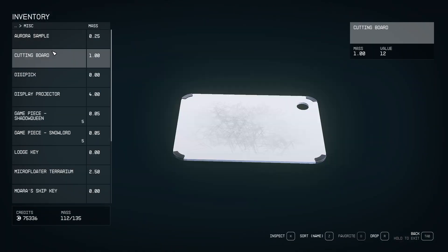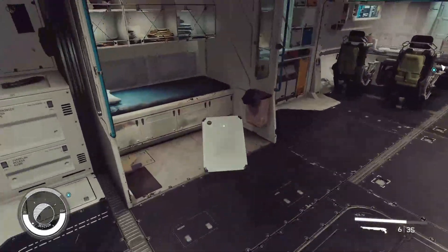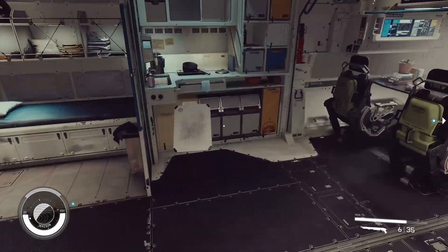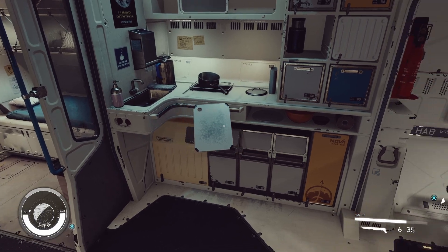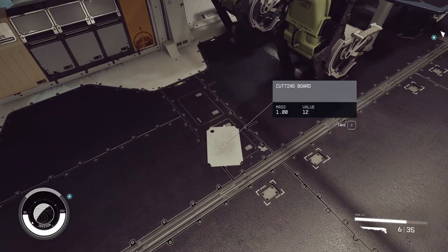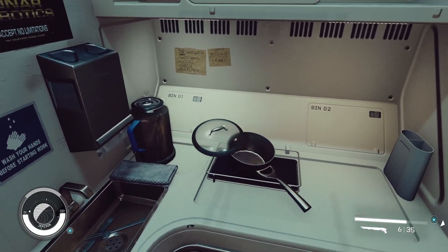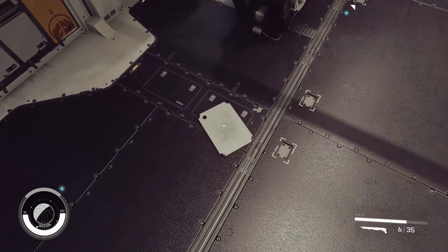Right now I have Aurora. I have a cutting board — I'm going to drop that and put it where the kitchen is. The pot's right there. I'm going to try to move the pot lid onto the pot, like that, and see if it stays.